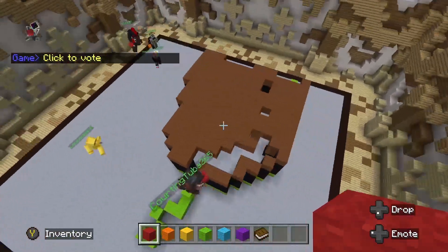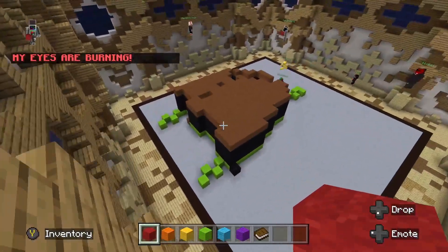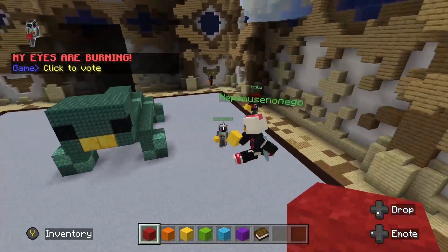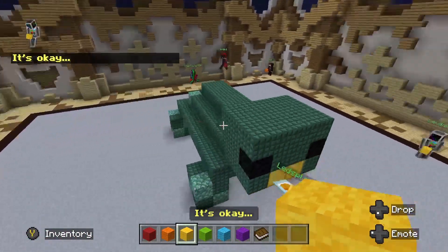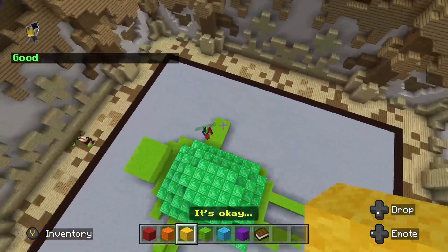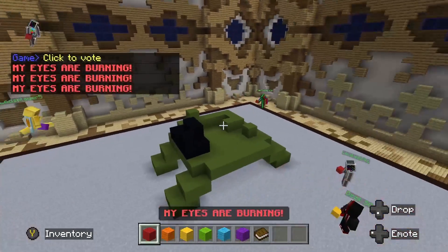How the heck did you build something so big? This is not a turtle, my eyes are burning. Oh look at this, it's like a little Pokemon — this is better than mine probably. I don't really like the color scheme. Oh, this one's kind of like mine. He used pretty good bricks though. That one — I don't know what this is, eyes are burning.